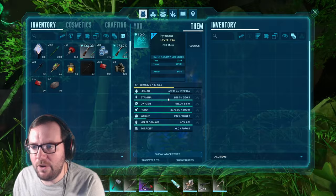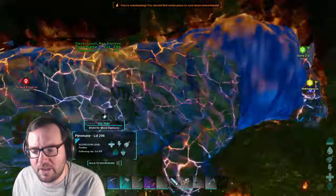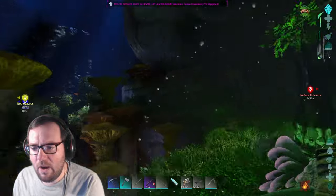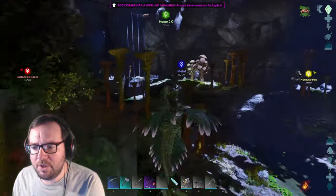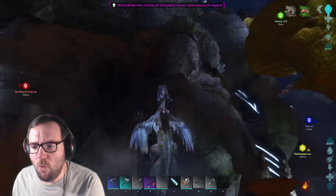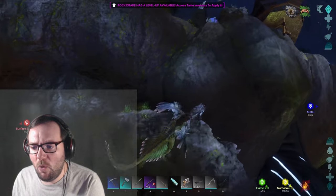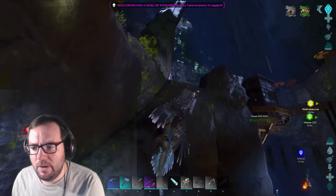I still haven't thought of a name for you yet - you're a blue male, you were like a max level male. I'm going to put you away for now and use you to cook up some metal. I'm going to try to make the saddle right now because I really can't be bothered to get enough wood at the moment - we have the roll rat, but still, this is much easier.